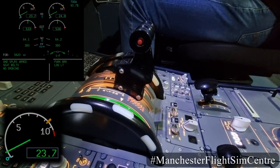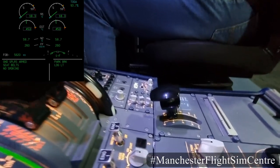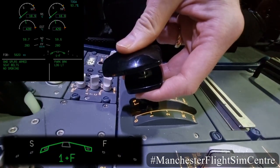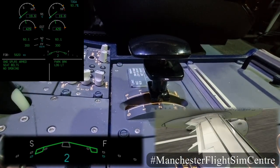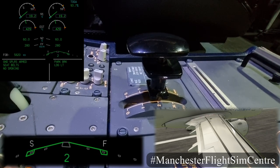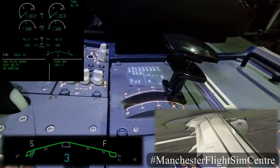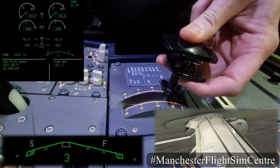The instruments on the centre panel show the current thrust setting. To fly slowly, we increase the size of the wing by extending the flaps and slats. They are controlled by the flap lever. Watch carefully how the lever is moving. In order to change the flap setting, gently lift the lower part of the lever up and then move the entire flap lever to the desired position.